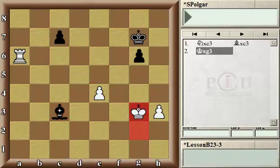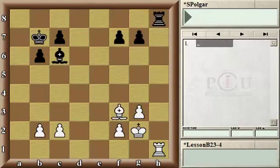Now the material balance is in white's favor: white has a rook versus a bishop, with both sides having two pawns each. Let's continue with the next example.